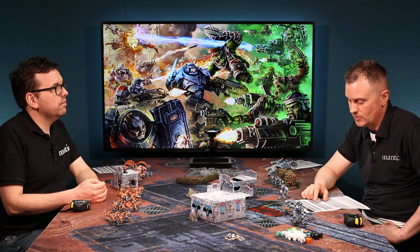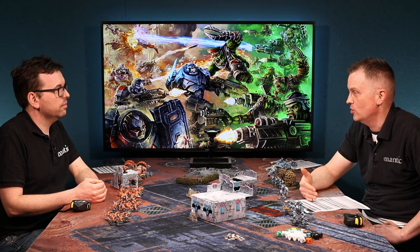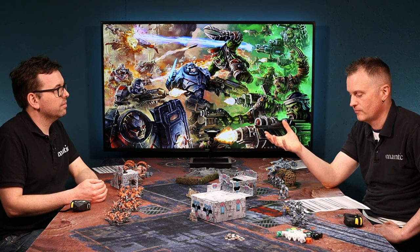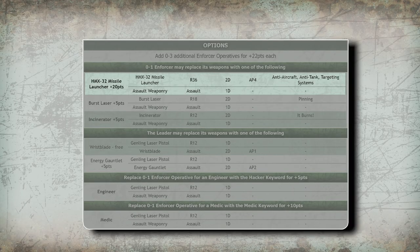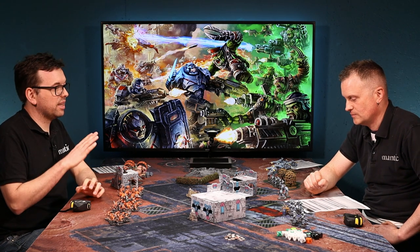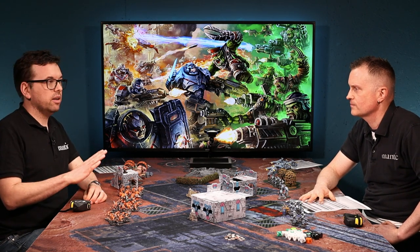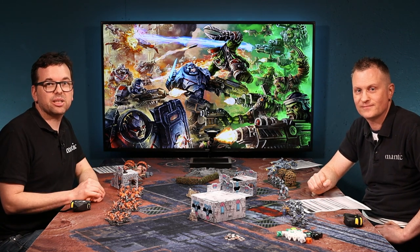Assault weaponry works similarly. If any weapons have keywords, those will be listed and applied — it might be that your assault weaponry cuts through armor or gives you re-rolls. So I think we've covered the basics of what the game is. In our next video we'll start moving around and getting stuck in.